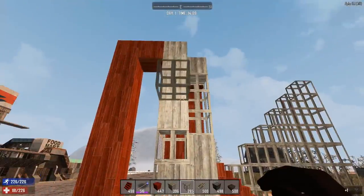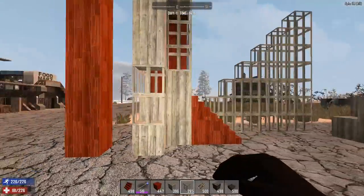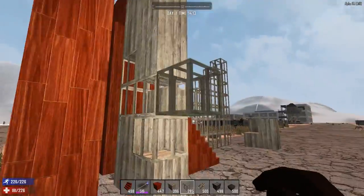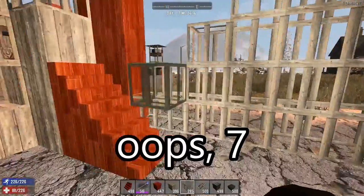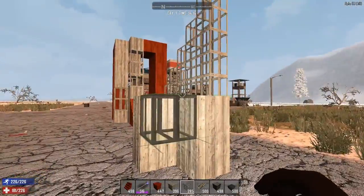This is a demonstration of the stilts for the PVP base. It's a three-block L-shaped stilt, gapped by eight squares to the next stilt.